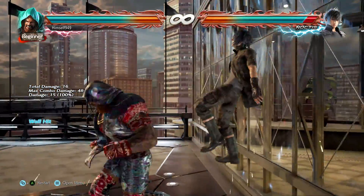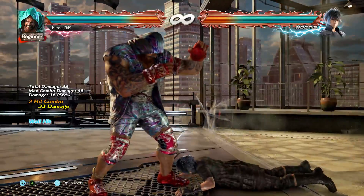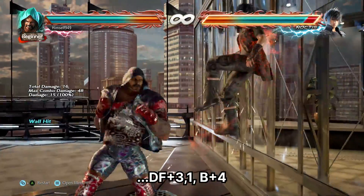For wall breaks, you have two options. If it's an early splat, use Bazooka Heel. If it's late, use back 4.